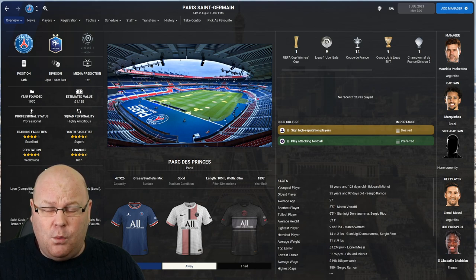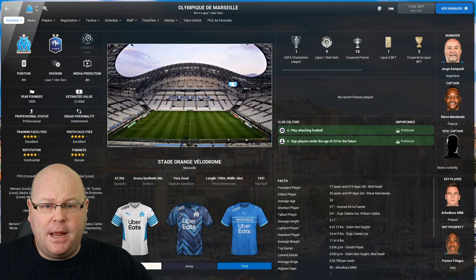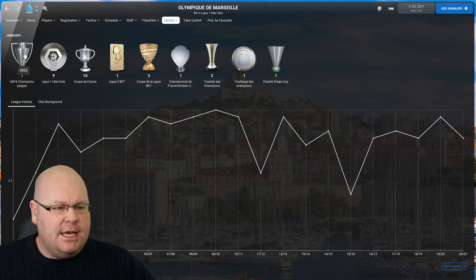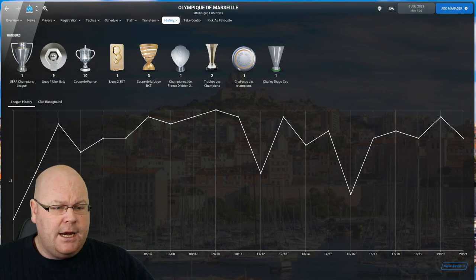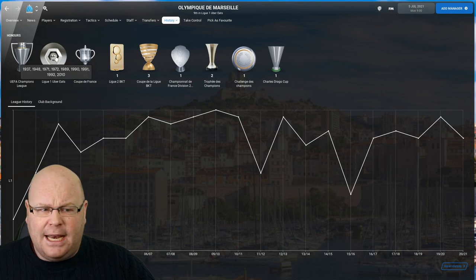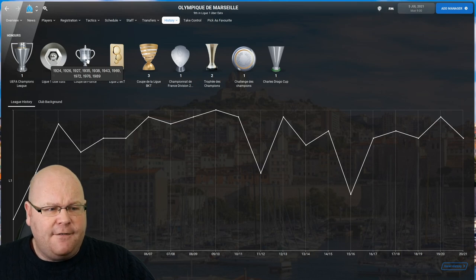Currently tied with PSG on nine league titles are Olympique Marseille, but they have an honour no other club in France can boast: in 1993 they beat AC Milan to lift the then European Cup, now the Champions League. It wasn't the first time they'd been in the final either — they'd lost a couple of years previously to Red Star Belgrade. They've won the Ligue 1 title nine times in total, with their last victory in 2010, and they have 10 Coupe de France titles.